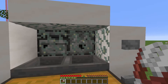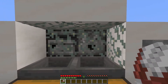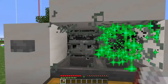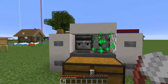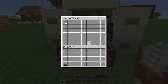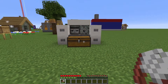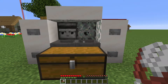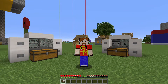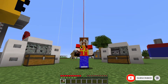The dispenser shoots bone meal onto the lichen, which grows and spreads. The reason we primed all the surfaces is to make sure it can only ever spread across to the observer so we can continue to farm it. The dispenser is already out of bone meal but as you can see we've gained 34 pieces of glow lichen in just a matter of seconds. This farm is really efficient and much quicker than finding glow lichen in caves or bone mealing it manually. Hope you found this video useful, let me know what you think in the comments, subscribe if you haven't already, and I'll see you in the next video — bye bye!